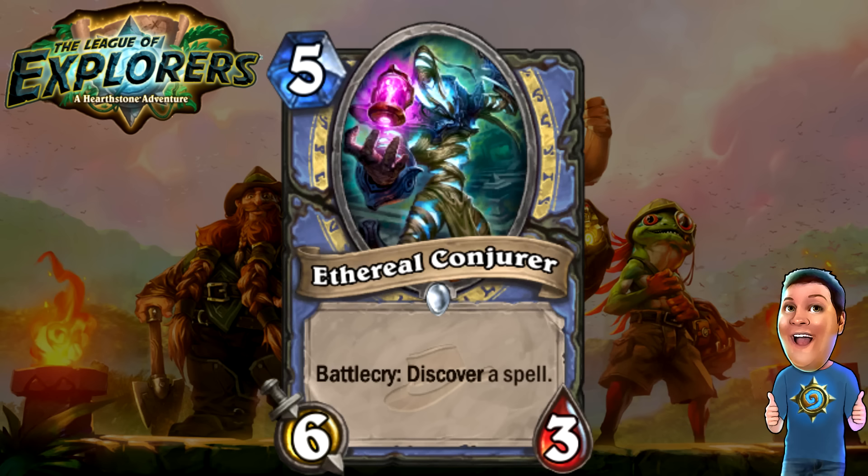Next, we got the Ethereal Conjurer. This one uses the new keyword in the League of Explorers set, which is Discover. Discover is basically a lot like Tracking — when it says Discover a card, three cards appear in front of you. These cards are either from the neutral cards or a class card from your class. So when it says Discover a spell, three random Mage spells appear. You select one and add it to your hand. Discover is a very nice new keyword, and I absolutely love it. This is a nice way for Mages to pull a spell they might not be running and use it to do horrible things to their opponent.